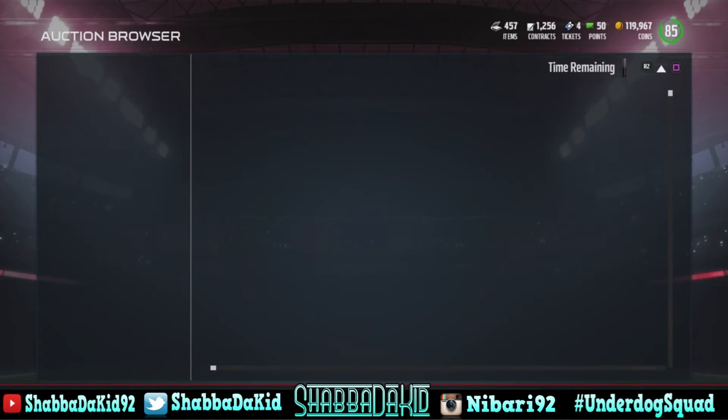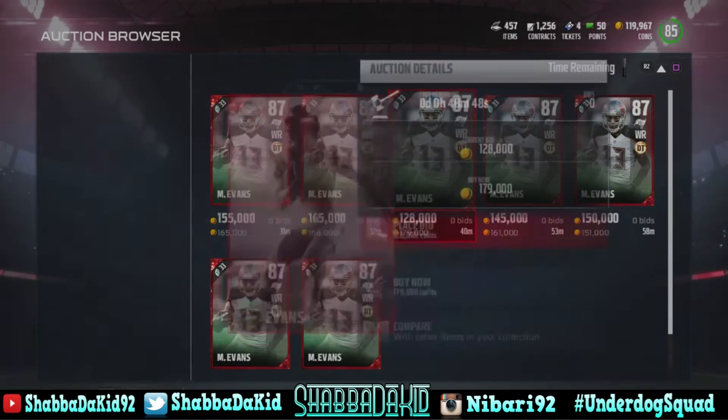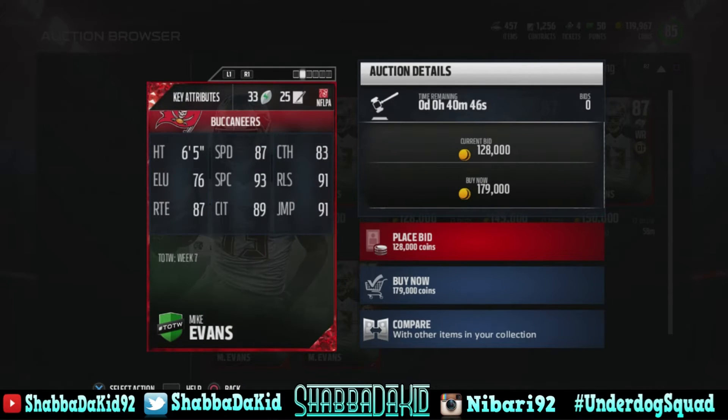First is Mike Evans - he's the most expensive card in the set. 87 overall, 87 speed, 83 catching, 93 spec catch, 91 release, 87 route, 89 catching in traffic, with 91 jump.